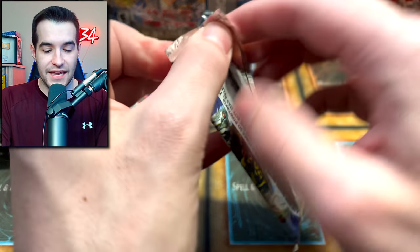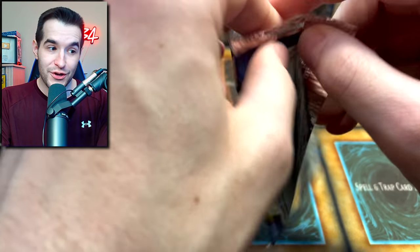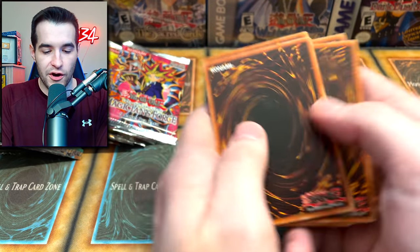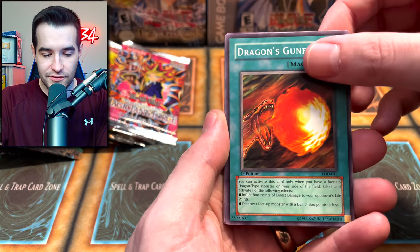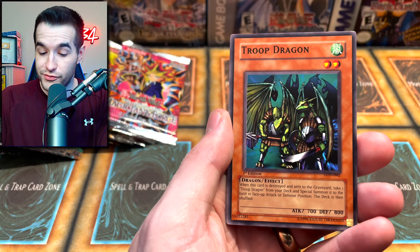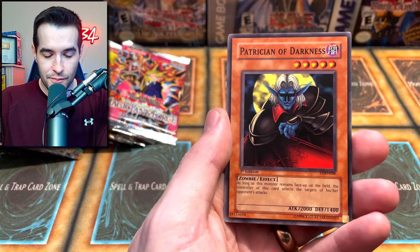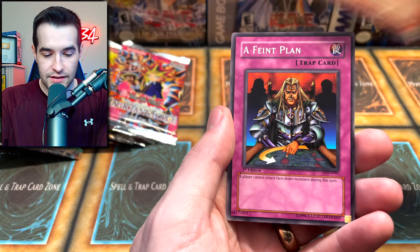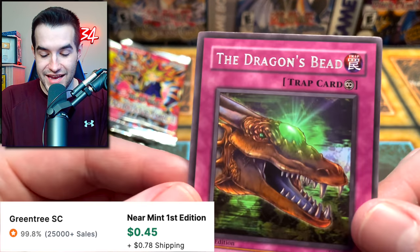We'll open a couple other packs and get back to that second Magician's Force pack before getting into the final Invasion of Chaos packs, which could be absolutely nuts. Here we go with Legacy of Darkness - already pulled a super rare. Let's see what else: Woodland Sprite, Dragon's Gunfire, Wingbeat of Giant Dragon, Dragon Manipulator, Troop Dragon - that's a lot of dragons. Fang Shing Mirror, Patrician of Darkness, Faint Plan, and Dragon's Bead - a lot of dragons in that pack for sure.